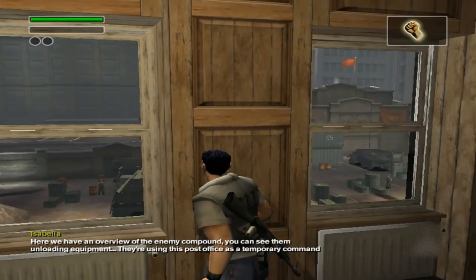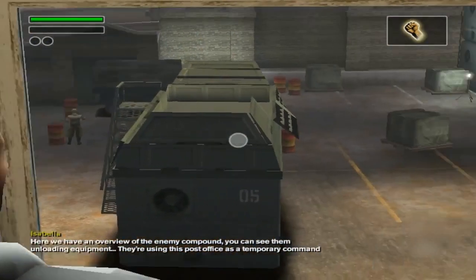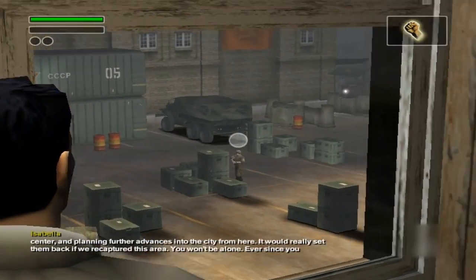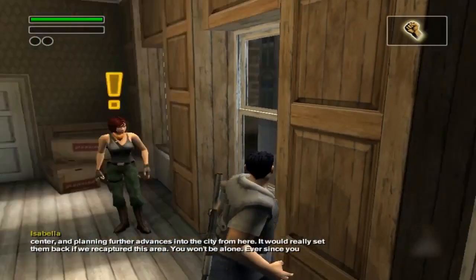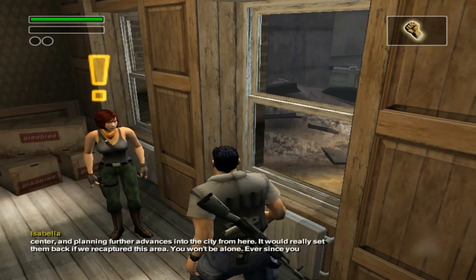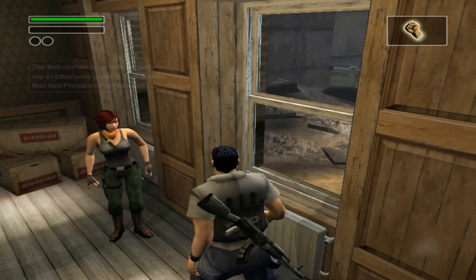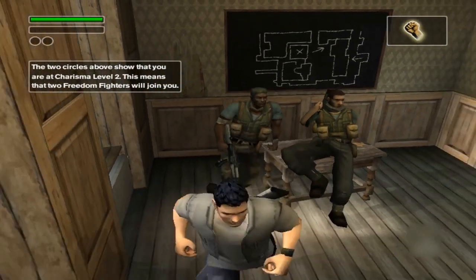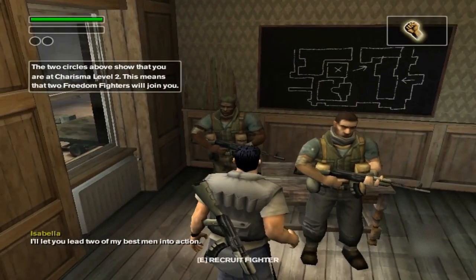Here we have an overview of the enemy compound. You can see them unloading equipment. They're using this post office as a temporary command center, and planning further advances into the city from here. It would really set them back if we recaptured this area. You won't be alone. Ever since you proved yourself by rescuing me, people are starting to believe in you.